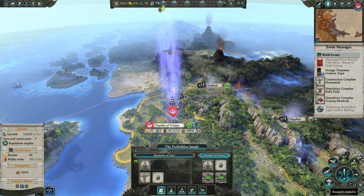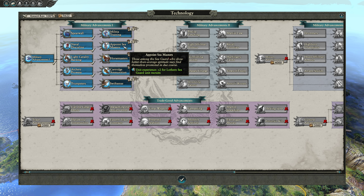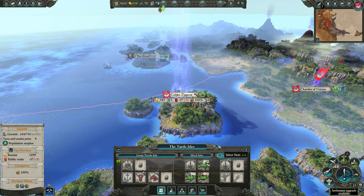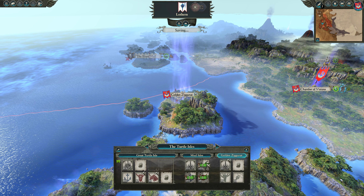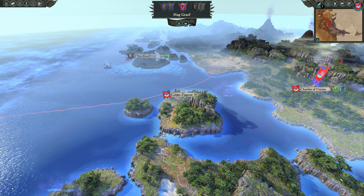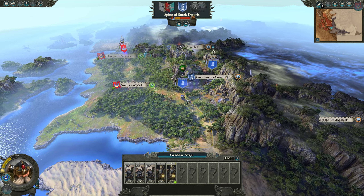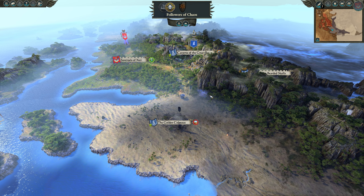I'm going to keep dumping research into this tree since I don't have anything else I can do until I get the right buildings. I'd like to save a little money so we don't get too drained of resources — I'd like to get to the Blood Hall. We should be able to sail to it. I wonder if we could open trade with the Spine of Sotek Dwarves since they took the settlement at the Golden Colossus — getting the Dwarves as a trade partner would be very handy.